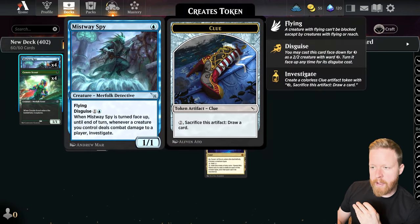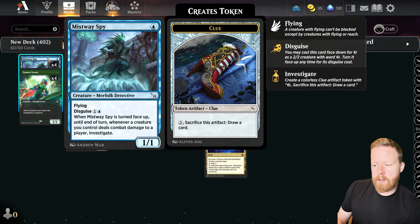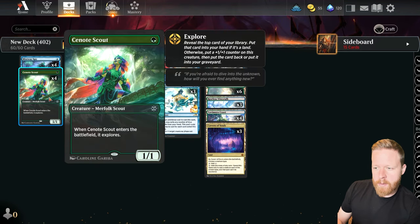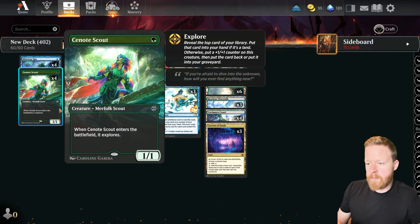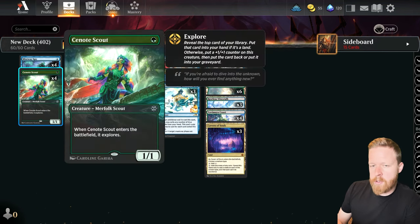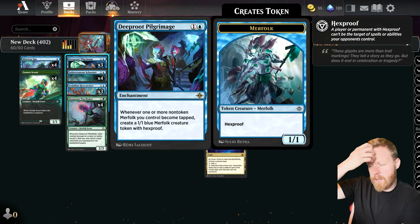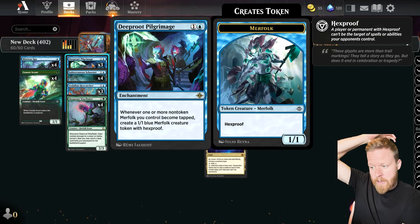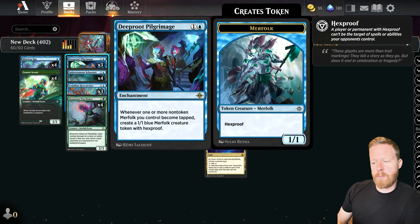Starting with our one-drops, we have Mistway Spy — one mana, 1/1 flyer, can be disguised when it flips up. Whenever a creature deals combat damage that turn, you investigate. The Cenote Scout — 1/1 for one mana, hopefully going to be a 2/2. And Deeproot Pilgrimage — a card I feel is really powerful. It's a two-mana enchantment: whenever a non-token Merfolk you control becomes tapped, make a 1/1 hexproof Merfolk.